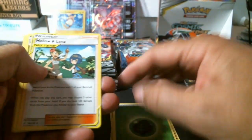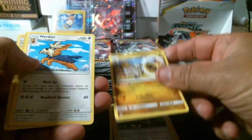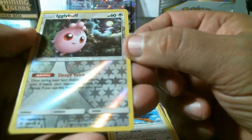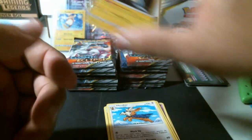Super Swirlix, Greenleaf energy, Mallow and Lana trainer, Hakamo-o, Herdi-a, Igglybuff — uncommon reverse holo — and Lanturn, a rare non-holo.